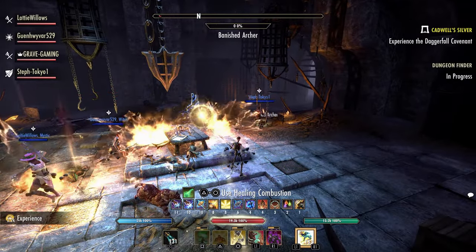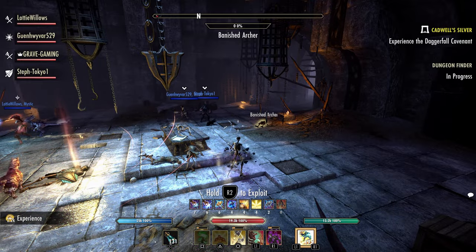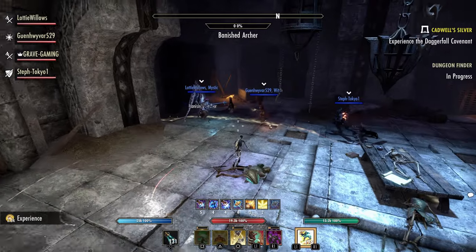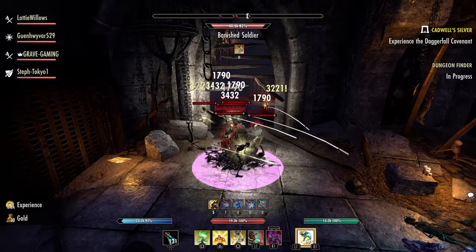Reducing the target's physical and spell resistance by 2974. This effect can occur once every 8 seconds and the damage scales off the higher of your weapon or spell damage.